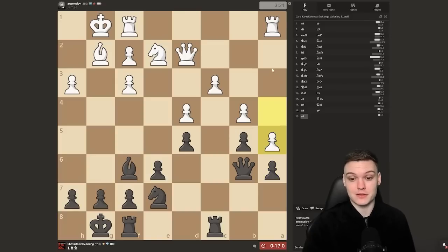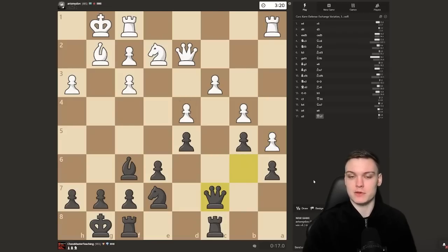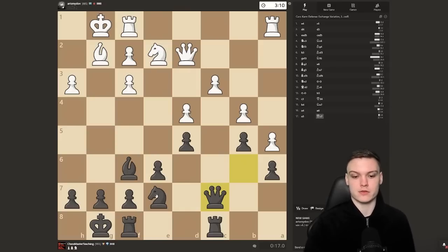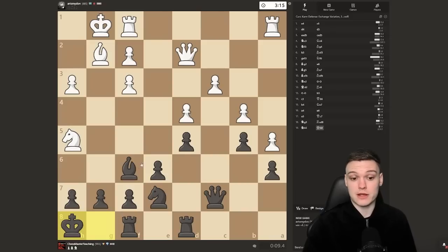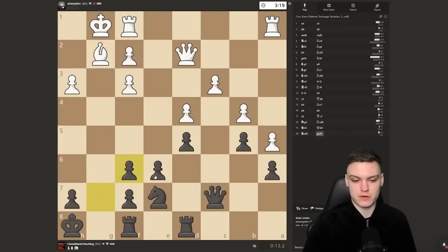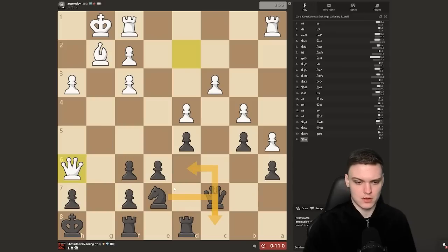I'm just going to defend this pawn. He's attacking my queen, we better not hang it. What I'm planning to do next is just improve the position of this knight. I was about to say knight f5, but since it can be captured, I'm no longer such a huge fan of it. Almost got flagged there. I'm not really worried about him doubling up the pawns — I just move the rook so we could get this knight going.